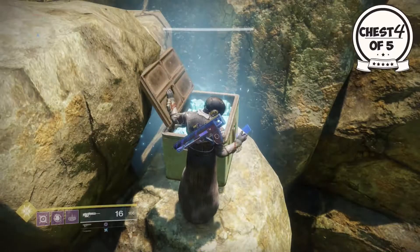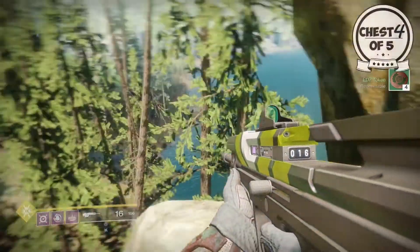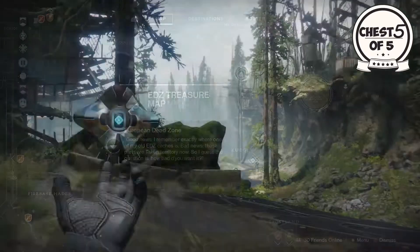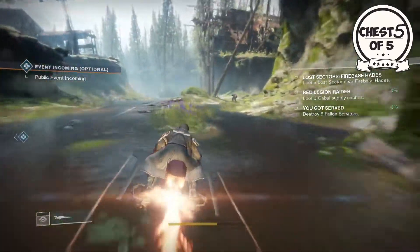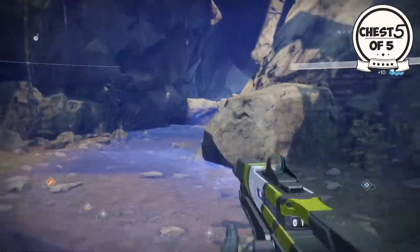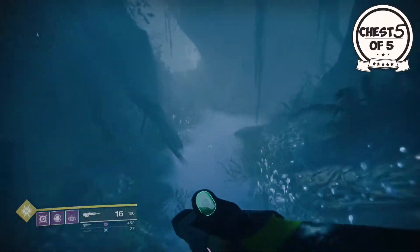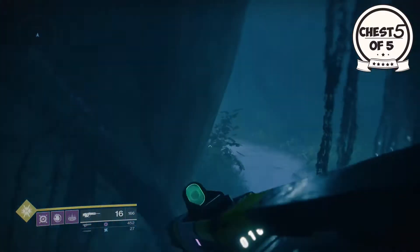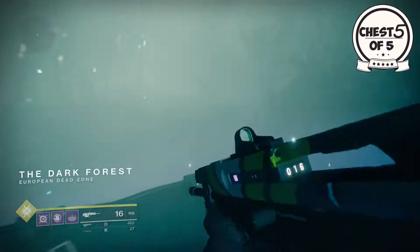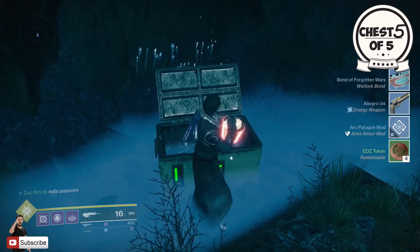Finally, the fifth chest is up near the sludge. Once spawned in, jump on your sparrow and head up this direction into the dark forest — the magical forest where we regain our abilities as guardians after Ghaul took them. Let me know in the comments if you got anything good from any of these chests. Myself, nothing too good at all.